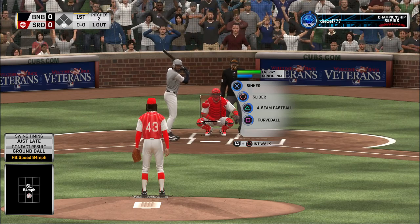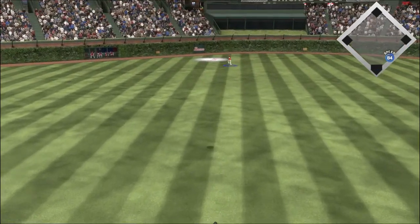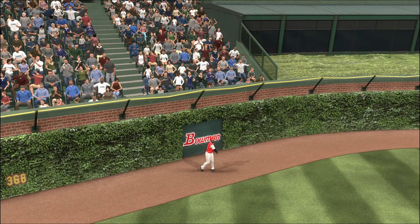Stepping into the box, Ken Griffey Jr. — he probably won't get a whole lot cooler than that. A swing and a drive to center field. That one's got a chance. Bradley racing back — he gets there and makes the play for the second out of the inning.